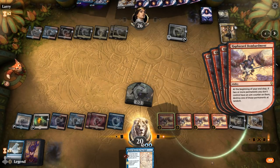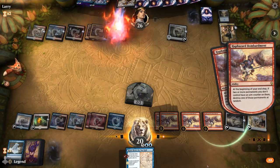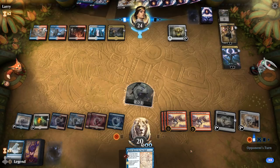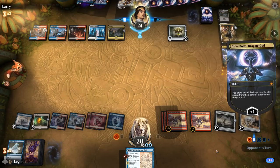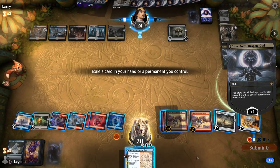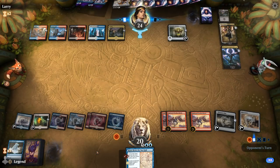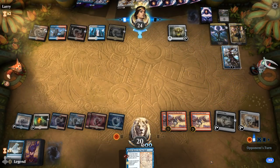All opponent's permanents have aim counters on them — I'll go after Nicol Bolas. Opponent runs down to five mana. Hopefully no Cleansing Nova. Nicol Bolas pluses again — could hatch bats to get rid of one Bombardment. Yeah, probably safer here — killing three permanents per turn is still plenty. Ashiok Dream Render comes down. That plus Kaya could be pretty scary.